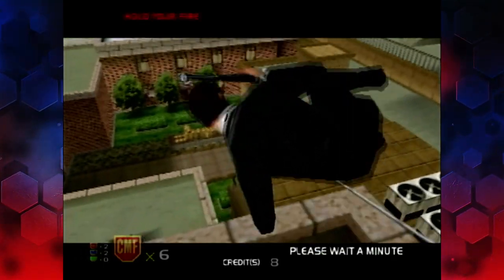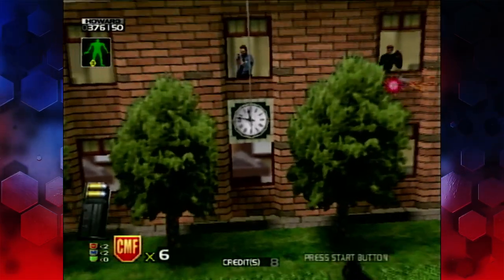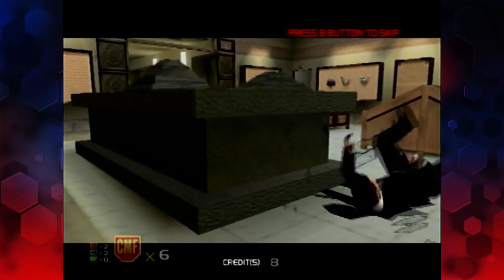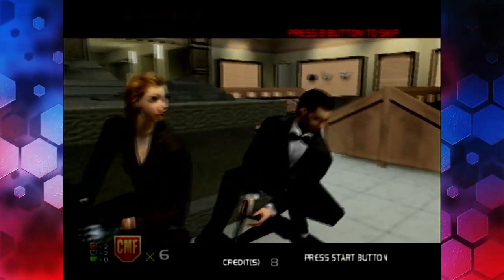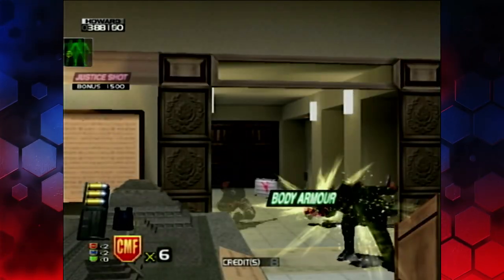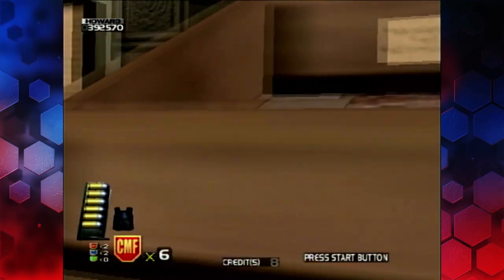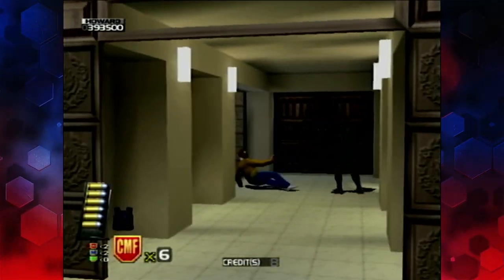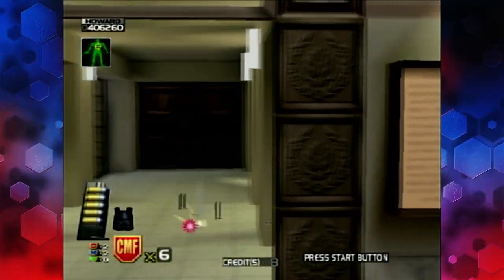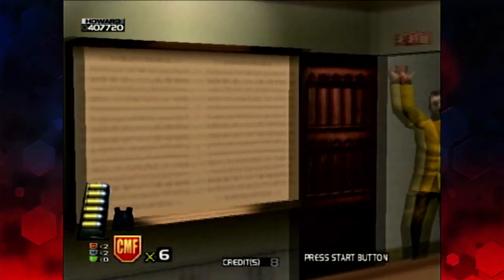Much like House of the Dead, certain things you do — not many, but certain things — give you alternate routes. That was one of them. So I get to go in through the museum. If I'd missed that, I'd have had to jump down to the courtyard and go through that way. There aren't many places in the game where you get to choose an alternate route, but it's a nice little extra touch.